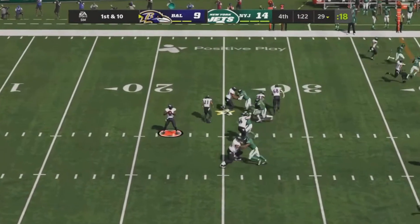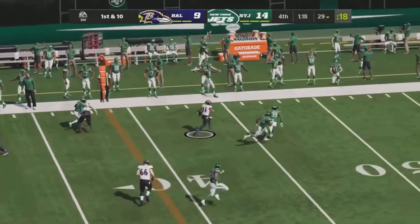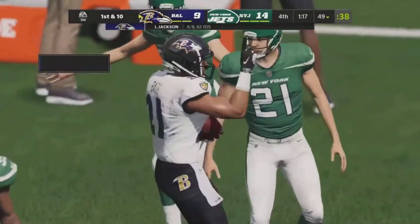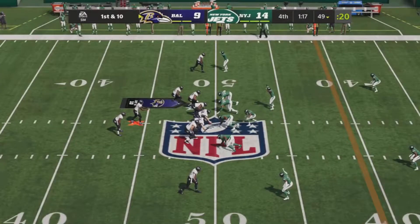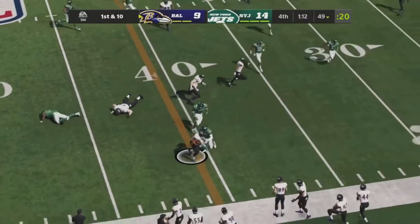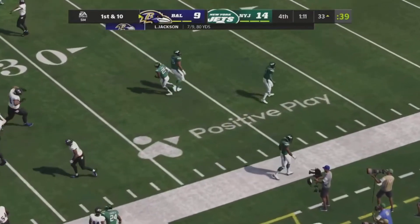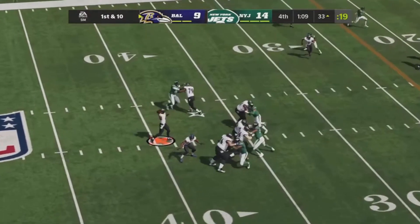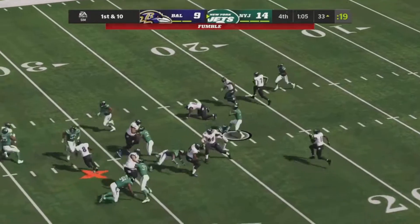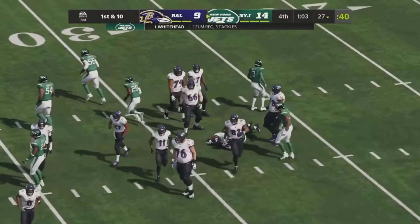Lamar back in the gun with lots of pressure dumps underneath for a screen pass to Beatty — gets all the way up to about midfield, gain of 20 on the first play. Lamar back in the gun, Beatty to his right, another screen — gets a first down and more all the way down to the 33. Lamar looks to throw across the middle — caught, another first down, but he fumbled! The play is picked up by the Jets.